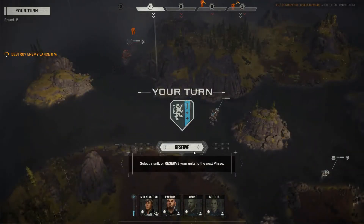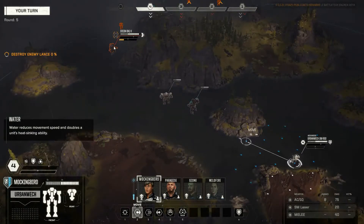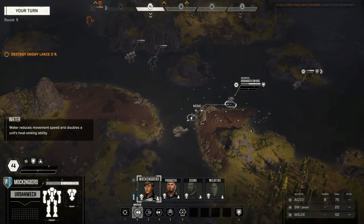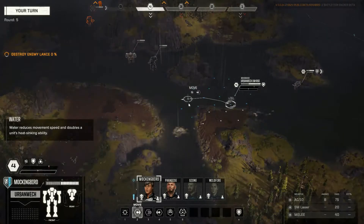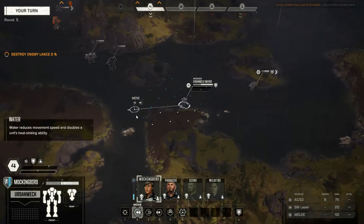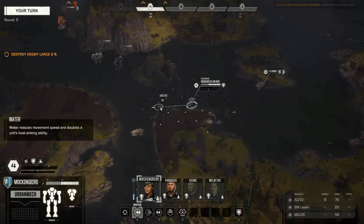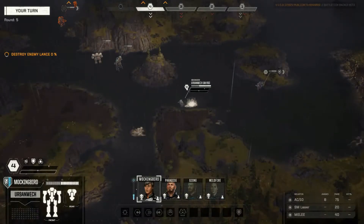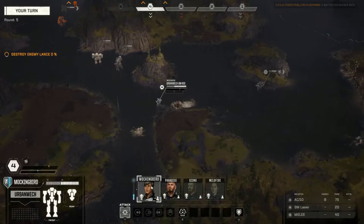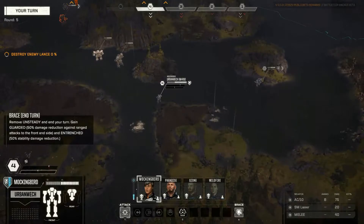And there's our turn - we'll probably have to get our lights involved. I could sensor lock this guy, remove his ability. He's probably just gonna walk though. So we'll get Urban - can you get in here? Urban's probably gonna take a crap load of shots if I run in there. We might get you here buddy, towards the back - you might get shot in the face. Old Mockingbird's not too keen. We'll probably just brace you here.